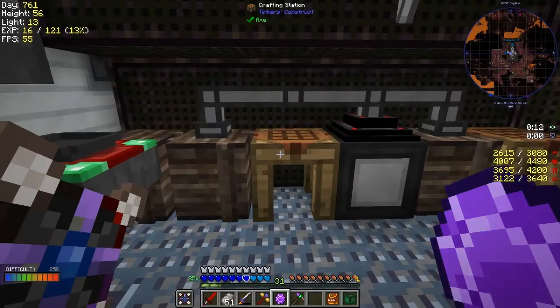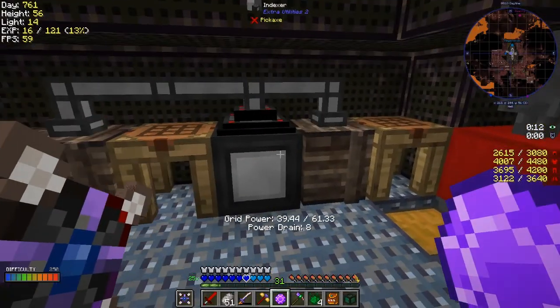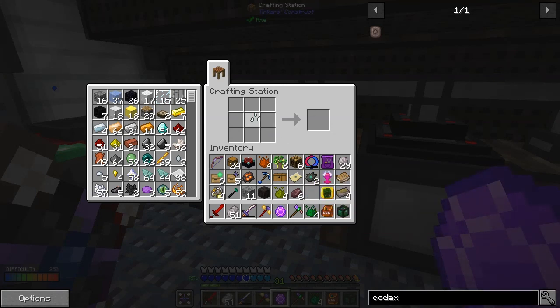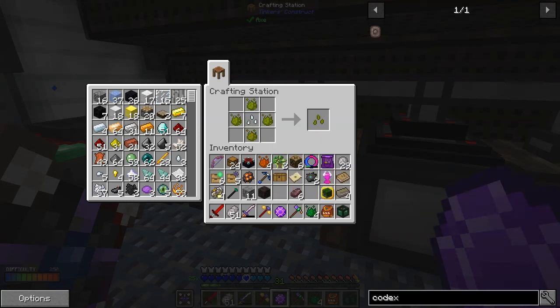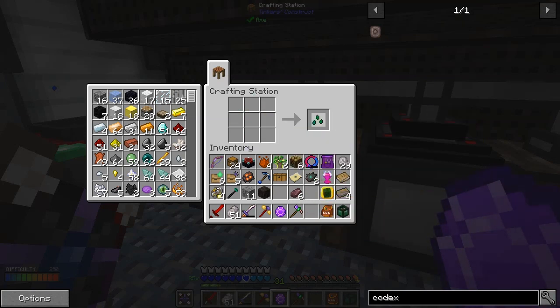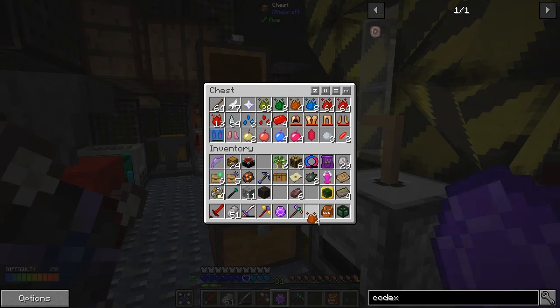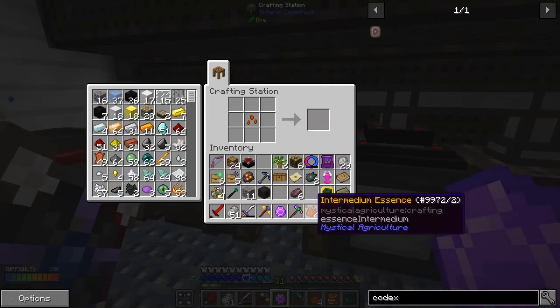I think the seed should disappear anyway. I've got a blue flower from somewhere — that mystical root might be a mystical flower. I'll put it in here. Now the next thing we need: four inferior essence, four prudentium essence, four intermediate essence — then we should be able to craft the seed up in exactly the same way, starting each one of these crosses. That's all we need. The second layer is prudentium — that's tier two.